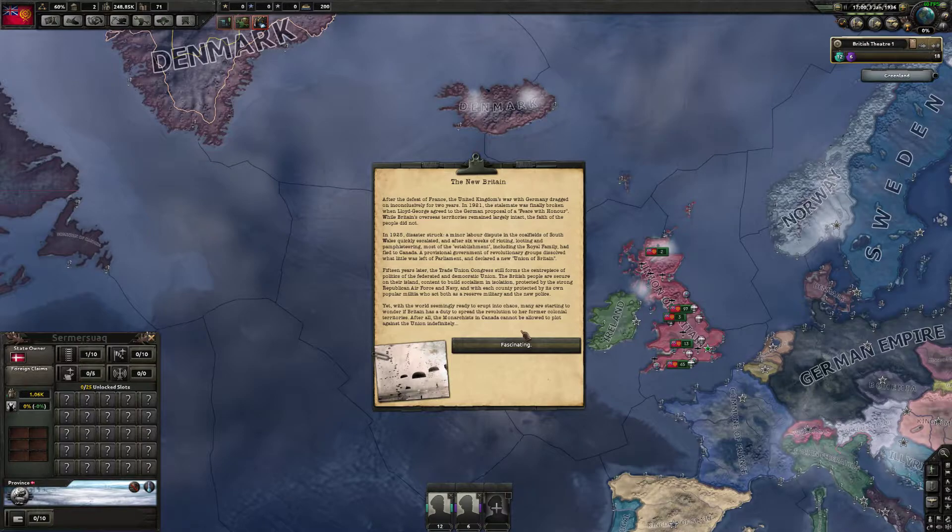After the defeat of France, the UK's war with Germany dragged out inconclusively for two years. In 1921, the stalemate was finally broken when Lloyd George agreed to the German proposal of a peace with honor. While Britain's overseas territories remained largely intact, the faith of the people did not. In 1925, disaster struck. A minor labor dispute in the coalfields of South Wales quickly escalated, and after six weeks of rioting, looting, and pamphleteering, most of the establishment including the royal family had fled to Canada. A provisional government of revolutionary groups dissolved what little was left of Parliament and declared a new Union of Britain.